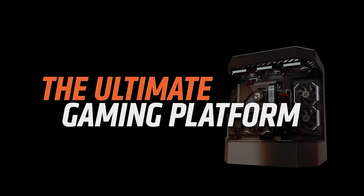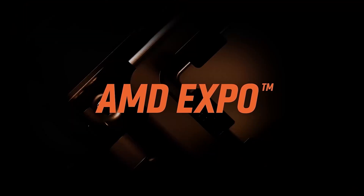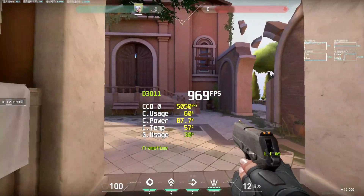The formula is simple and proven: take the excellent Ryzen 5 9600X, remove the integrated graphics, and dial back the clock speed by 400 MHz. It's the Zen 5 successor to the legendary budget champion, the 7500F. But can this new contender claim the budget gaming crown?